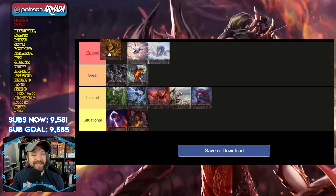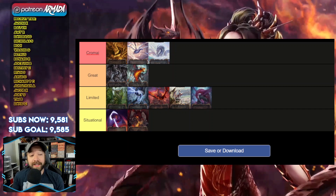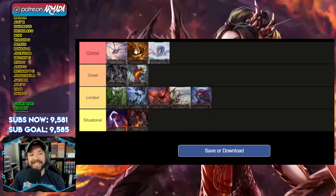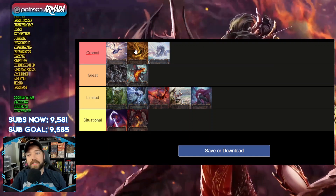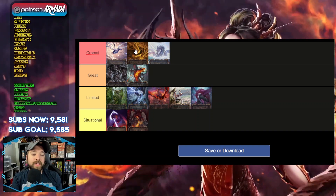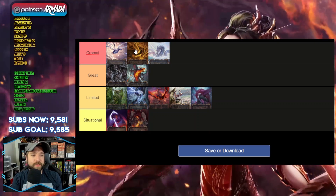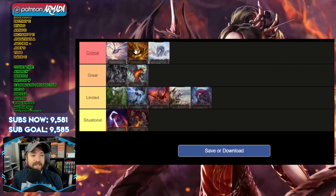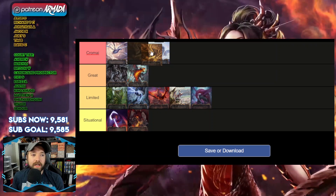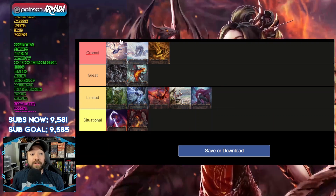Kyloria is also Chromai-tier. It's like Snatch on a stick — a 4-2 that can draw you a card if it's allowed to hit, and it can just keep going because it's like Snatch-go-again on a stick, which is even better. I think Kyloria definitely sits around Chromai tier, though Chromai is still number one. Kyloria may be just slightly below, but it's very close.